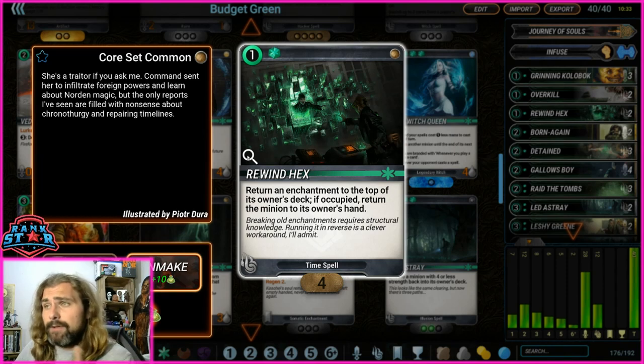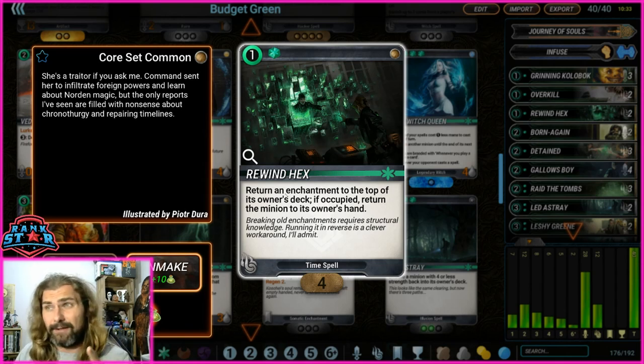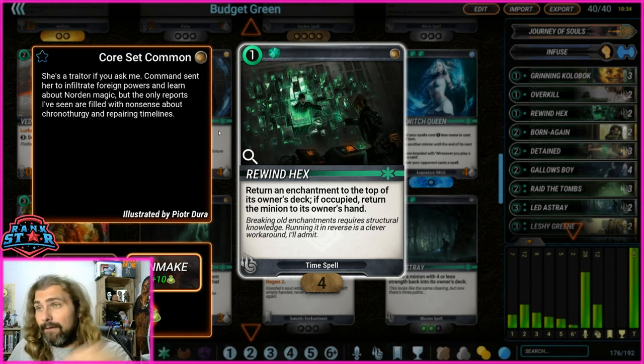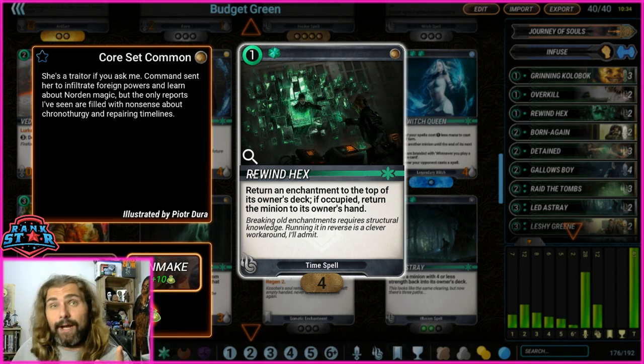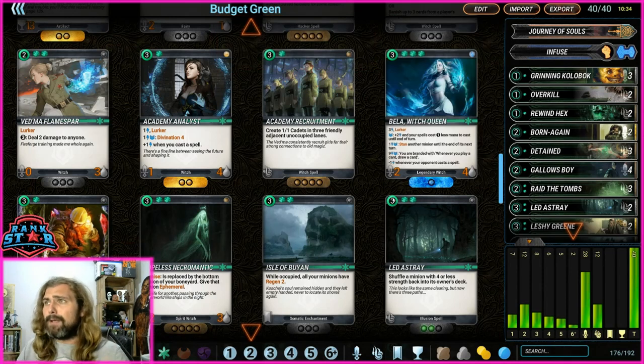Rewind Hex: return an enchantment to the top of its owner's deck; if occupied, return that minion to their hand. This is a great tech card right now — there's a lot of red, blue, and giant steps enchantments around. Giant Steps gives a minion plus-three plus-three, which with rush minions is insane. Rewind Hex puts the enchantment back on top of their deck, so if they're top-decking they'll draw it back with no minion to attach it to. It also handles reanimate minions on enchantments. You can always burn it if you're not finding value.